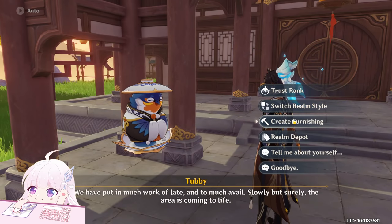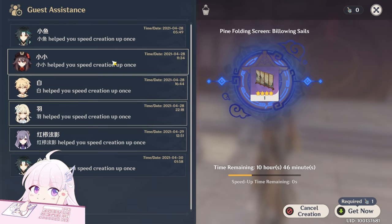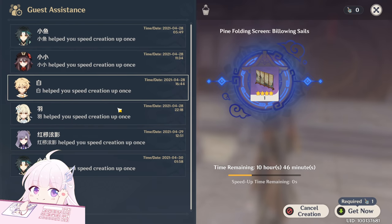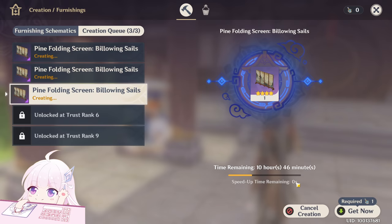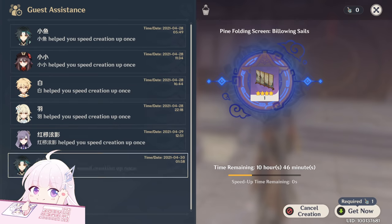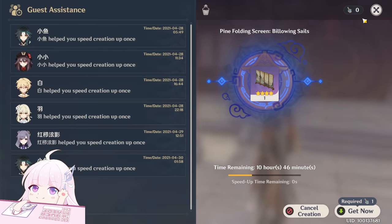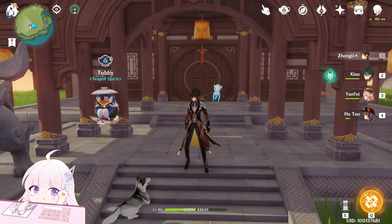Another thing: when you visit a friend who has a creation in queue, you can click on their bird or fox adaptor and increase the speed for a maximum of four hours. You don't have to ask tons of friends, because one friend will speed up every creation in queue for four hours. For example, I had three items queued, my friend visited me, and all three went from 14 hours down to 10 hours — you only need one friend.